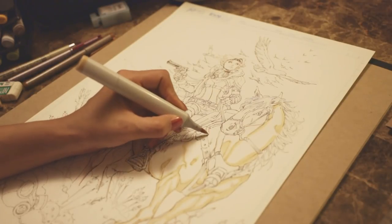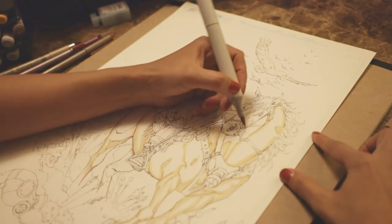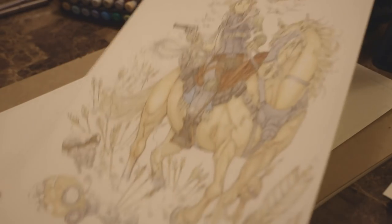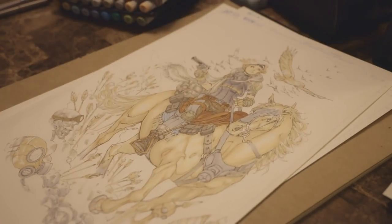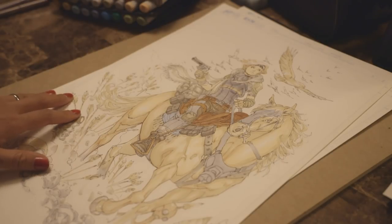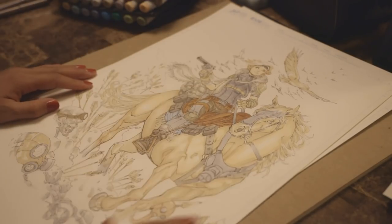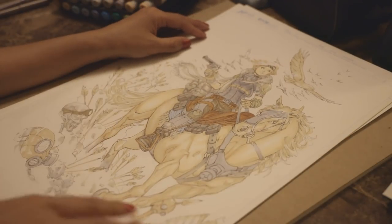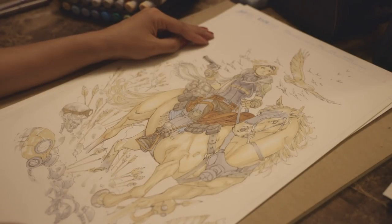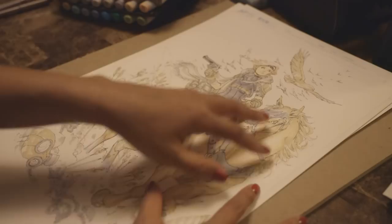The fun part is adding in all the highlights and stuff. So we laid out the basic colors and now I'm going to go in and render it. I'm not going to add the really dark blacks like the black ink until I'm almost done rendering, because I started with multi-liners first and I don't want to put any ink in that might spoil the gradation I'm about to have. There's going to be a lot of black spots on this piece, and to contrast it, a lot of white as well.